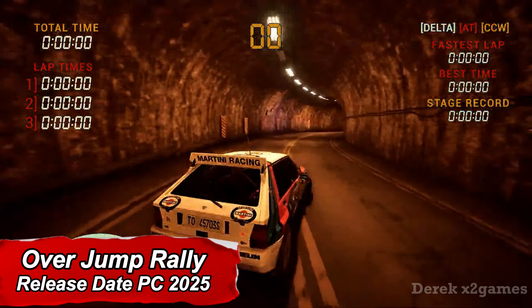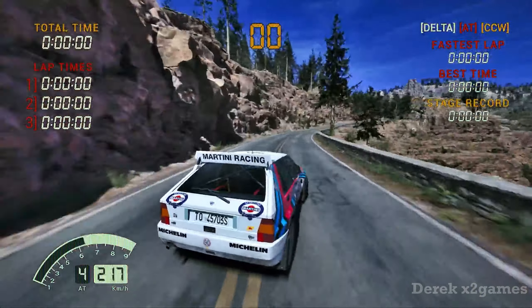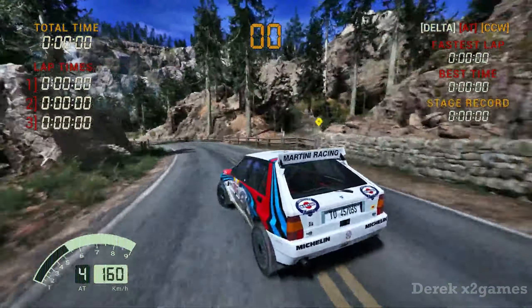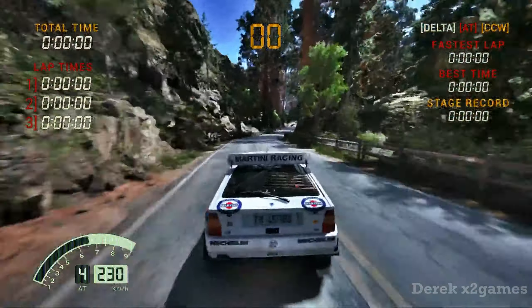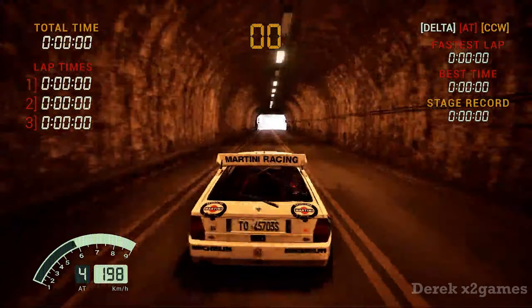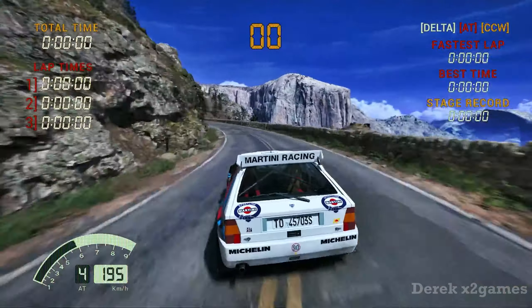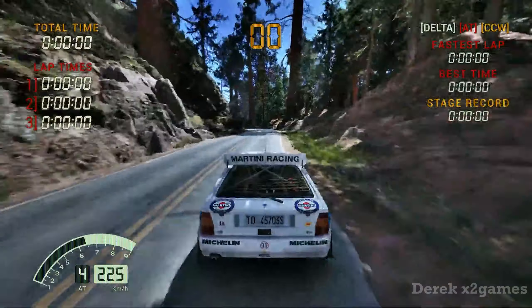Bonsai Rosso aimed to faithfully recreate the gameplay of Sega Rally Championship, which first dropped in 1994 in arcades. The cars handle like a dream, and the tracks are straightforward, letting you blast ahead at max speed almost all the time. Given its arcade roots, the game's content is on the lighter side. You've got three real rally cars to choose from — Lancia Delta, Toyota Celica, and the bonus Lancia Stratos — and four tracks: Desert, Forest, Mountain, and the Secret Lakeside. You'll be racing against the clock and AI rivals.